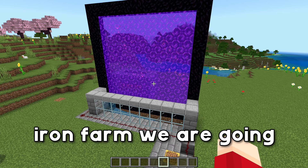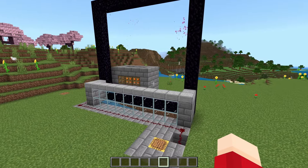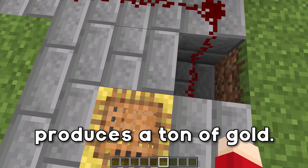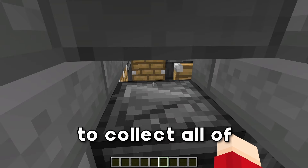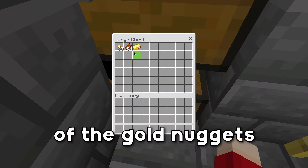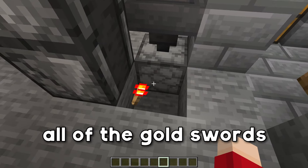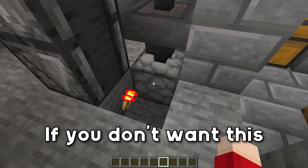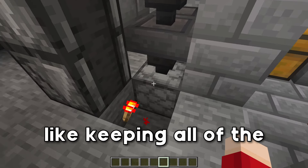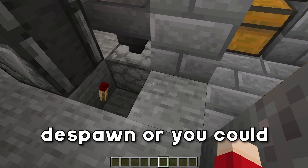Now we're going to take a look at yellow iron, butter, or gold. This is the easiest gold farm I've seen in a while and it produces a ton of gold. If we come down here, this is where you would stand to collect all of your XP, and further down is the storage for all of the gold nuggets, rotten flesh, and gold ingots. In here we have an auto dropper system to despawn all of the gold swords and whatnot. If you don't want that, you could store them and smelt them down for gold nuggets, but personally I don't think it's worth the fuel-to-gold ratio, so I just let them despawn — or you could put lava down there.